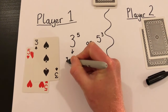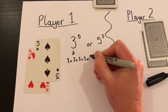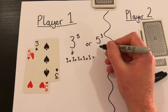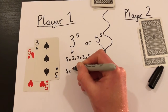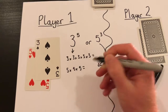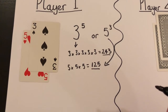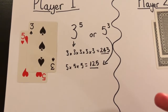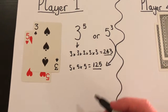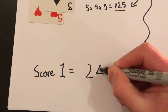The player needs to work out which arrangement gives them a higher value. For this one it would be three multiplied by three multiplied by three multiplied by three multiplied by three, or they could have five multiplied by five multiplied by five. Once the values have been worked out, they decide which one to take forward. The aim is to get the highest score, so player one takes the 243. Player one's score for round one is 243.